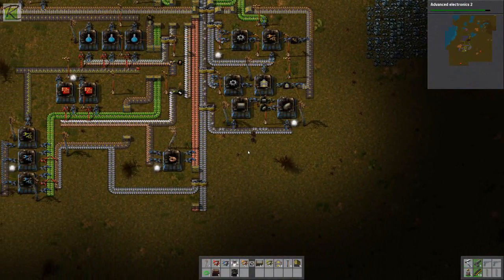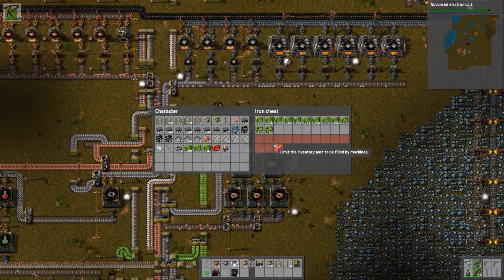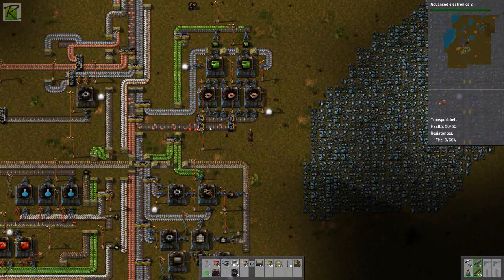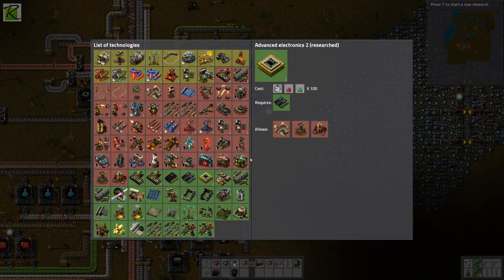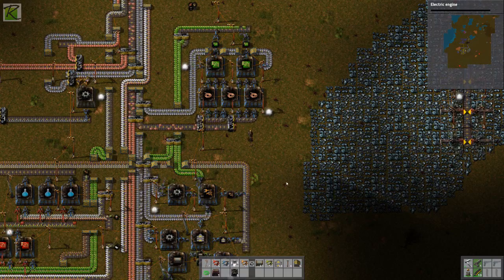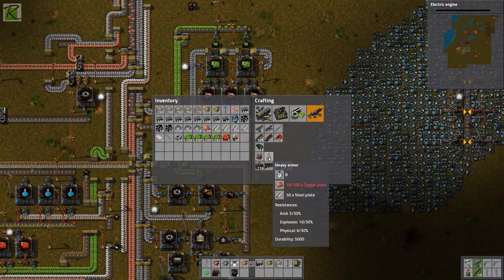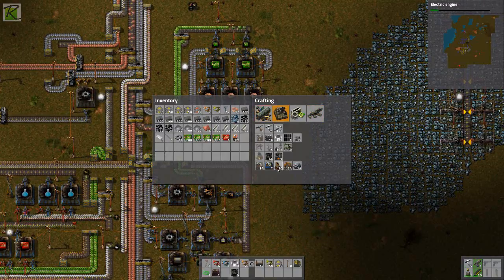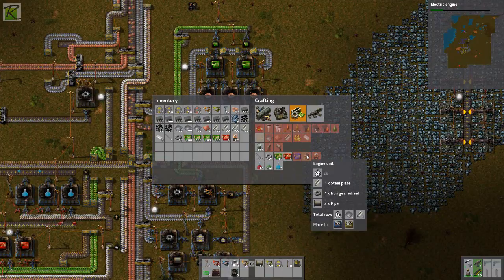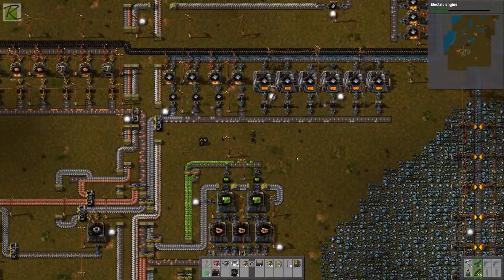We're getting iron plates down here, which is good. I think production sped up so much because I took a bunch of circuits out of this chest. Suddenly this whole line kicks into production — a lot of iron going in. But copper — we're not getting enough copper in here. We got another research done! Let's do the electric engine. Looking at the build tab: radar we don't need, I've got heavy armor on. Engine units — I'm going to need to build some of those soon, and electric engine units are going to need a lot of complicated stuff.